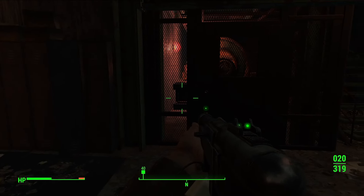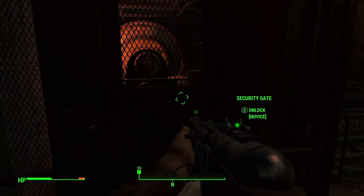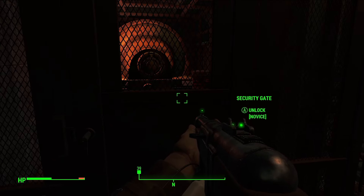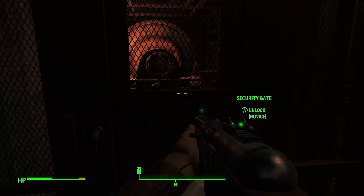At some point in the game you're going to come across a door that you need to lock pick, or a safe, or something in the wall — you're going to need to crack locks. I like to be able to do a little bit of lock picking; it's not my primary way of playing, but I do like to have it in my back pocket so I can unlock things as needed from time to time.